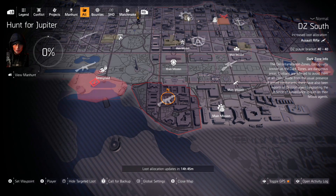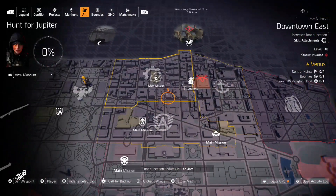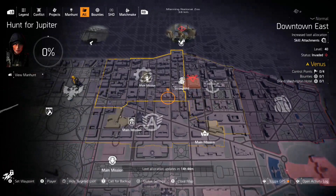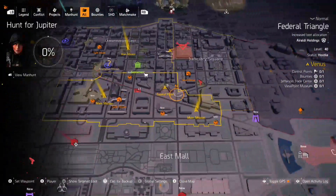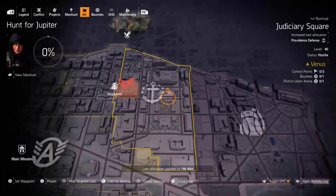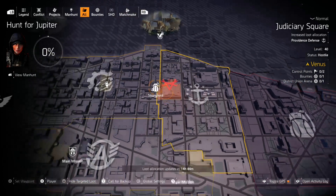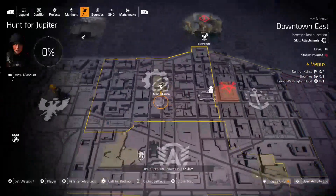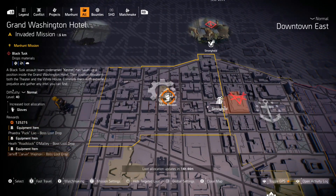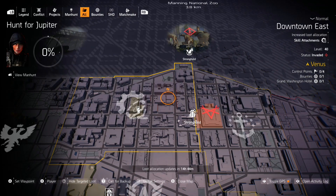For the Light Zone, you have Fenris over at Lincoln Memorial — everyone loves to farm that mission. But I'm going to highly recommend the three hot spots for this week's manhunt, which is Venus. For targeted loot, you have Providence at Judiciary Square for control points, bounties, and the stronghold. You also have backpacks for District Union stronghold, which is huge, skill attachments in Downtown East, and gloves at Grand Washington Hotel. These sections are great for farming right now.